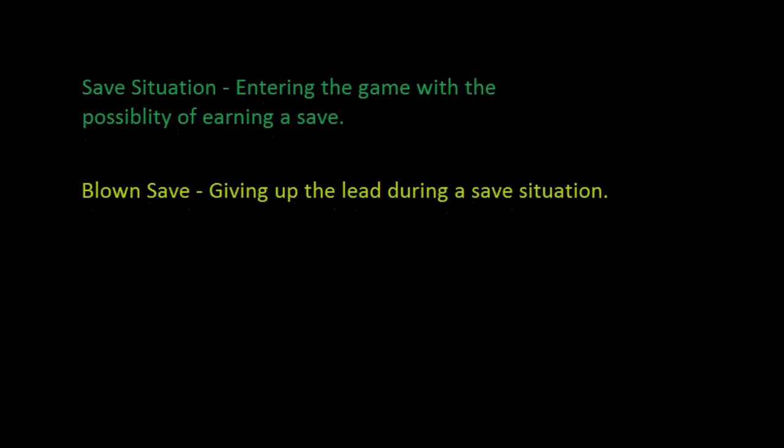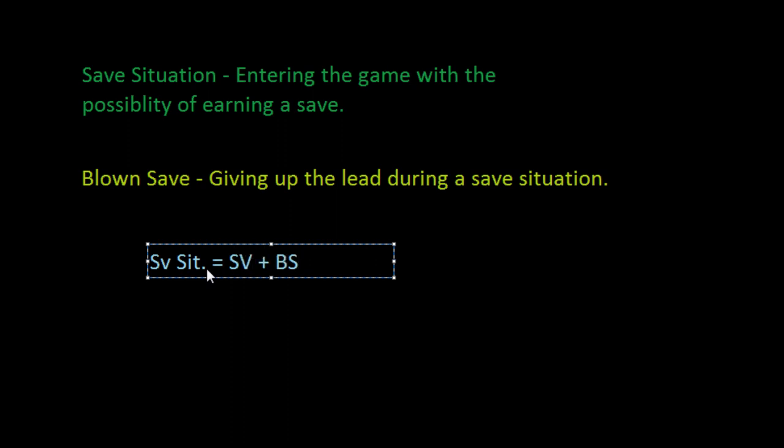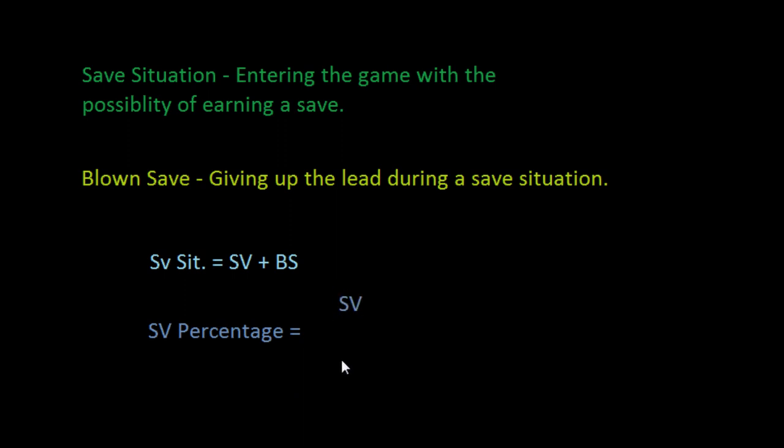An alternate way to calculate the number of save situations a pitcher has been in over a span of time is to add his number of saves plus his number of blown saves, and that will give us his number of save situations. Another stat is the pitcher's save percentage: we can take his number of saves and divide it by the number of save situations he was in, and that gives us his save percentage.